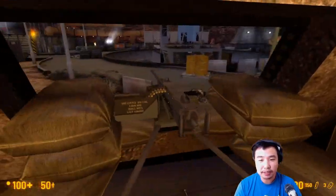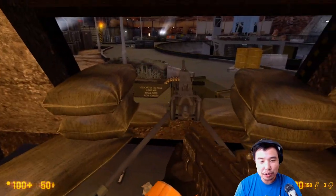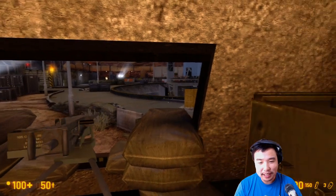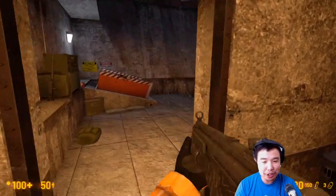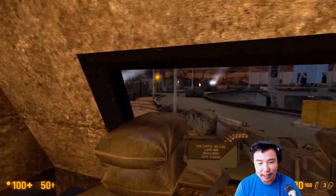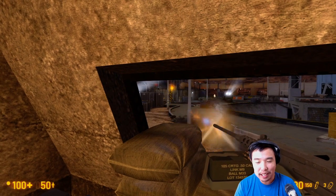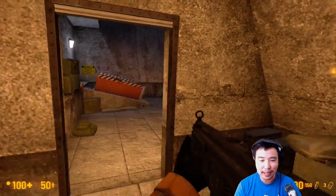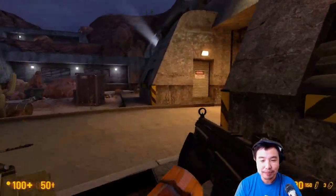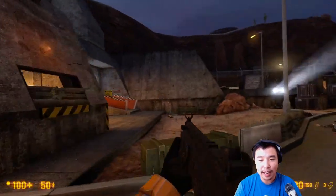This is another gun emplacement. Whenever video games do this, if you've played shooters before, you'll think: okay, this is a useless gun emplacement, but it actually means we're going to have to backtrack and fight our way out of here. Then you're going to use this gun emplacement against grunts that spawn back at you. So it's a little bit of a foreshadowing kind of thing, too. I'm supposed to go in that hatch.